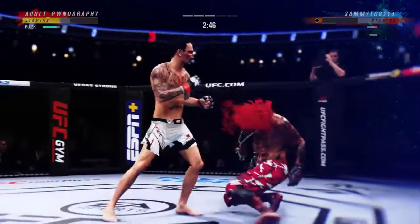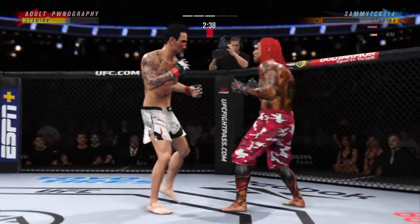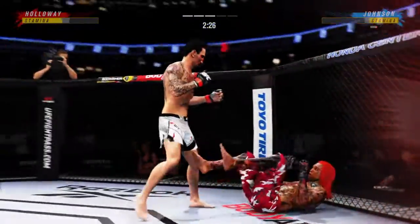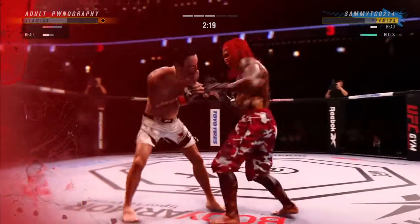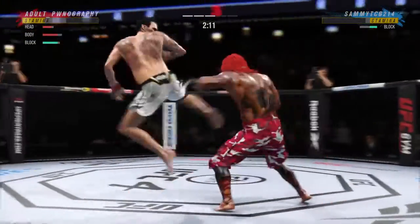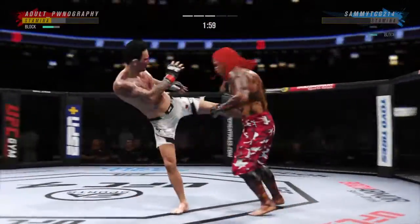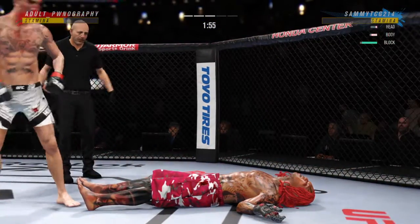He digs his body shot in with every part of himself and now he's got his opponent hurt. He gets back up — but barely. He put him down! He needs to start looking to finish now because his opponent is hurt very bad. Massive shot lands and his opponent seems to be on his way out of the fight. Shot to the body connects — liver shot lands. And just like that, the fight is over.